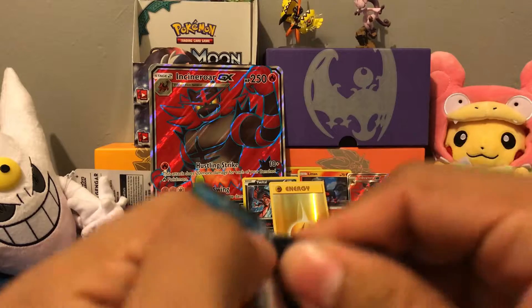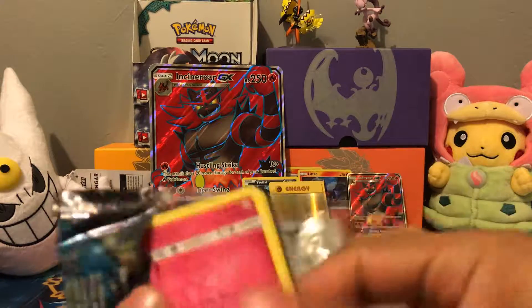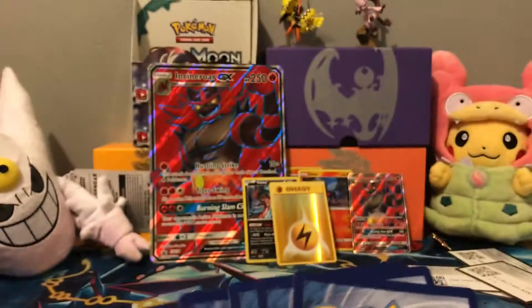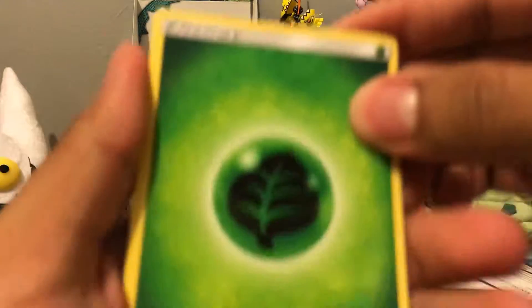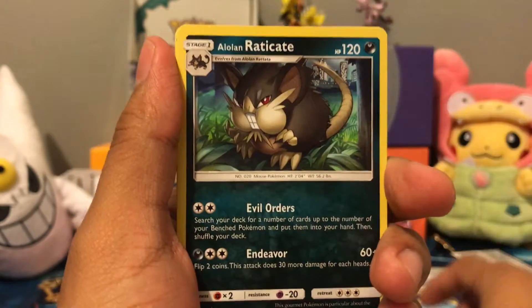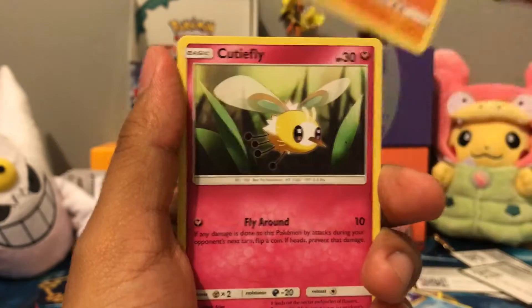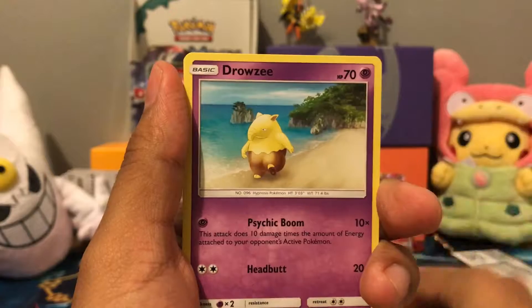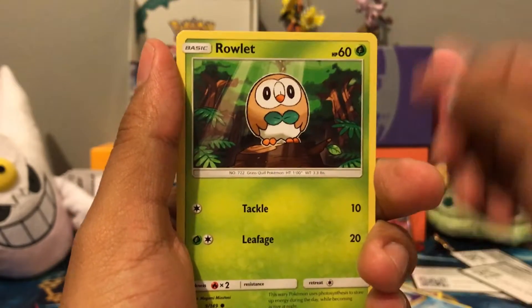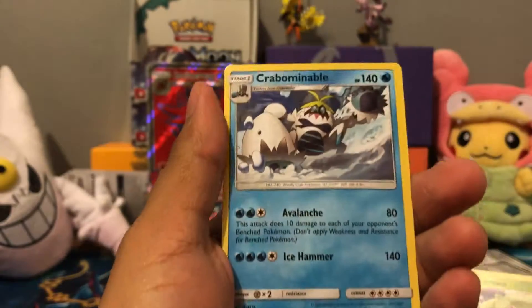Now for Sun and Moon. We got a Leaf Energy, Energy Retrieval, Wishiwashi, Alolan Raticate, Snubbull, Makuhita, Cutiefly, Drowzee, Rowlet, Reverse Steenee, and a Rare Crabominable.